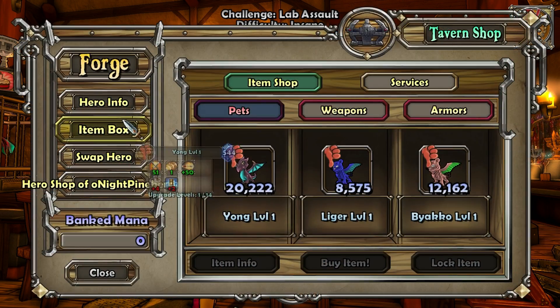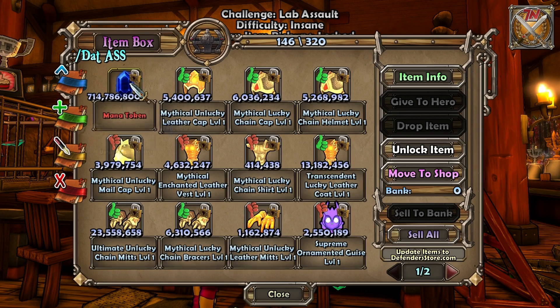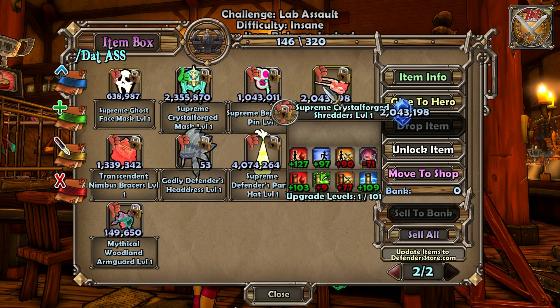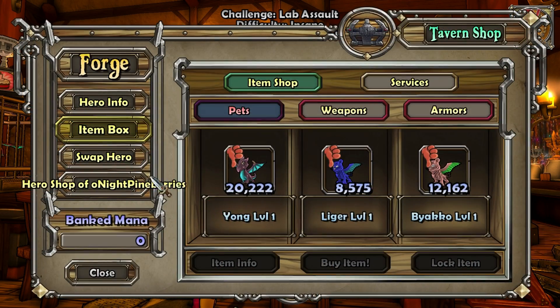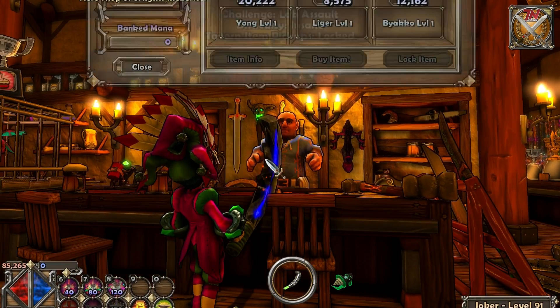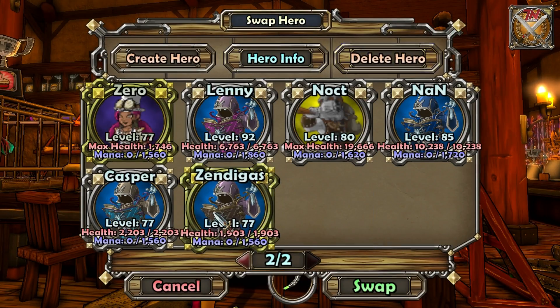I might drop the difficulty because I'm only getting this from the assault lab folder — it's a joke between a friend and I. But anyways, I've gotten so many supreme accessories. So I might do this on hard — I might even drop it down a notch, because it's getting quite frustrating — I'm only getting supremes.